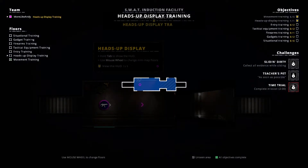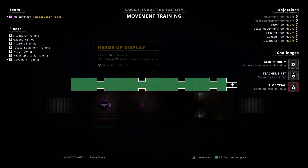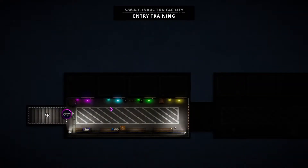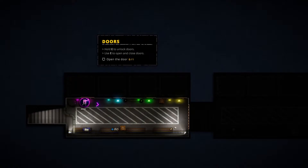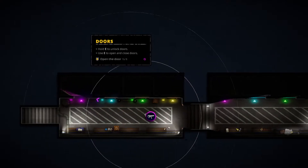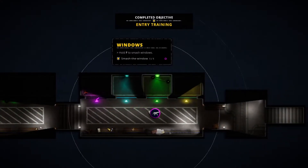Heads up display: hold tab to show HUD. Use mouse wheel to change minimap floors when holding tab. Unlocking door — oh, we just opened it. Making entry, breaking a damn window. That's pretty cool. Tactical equipment training.